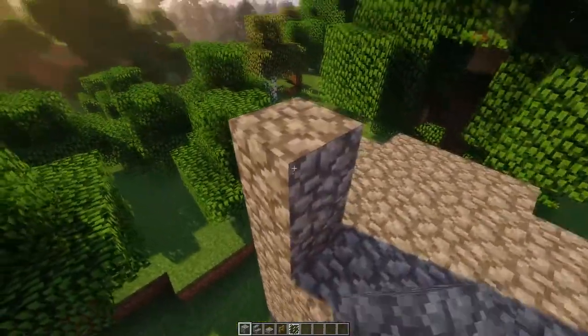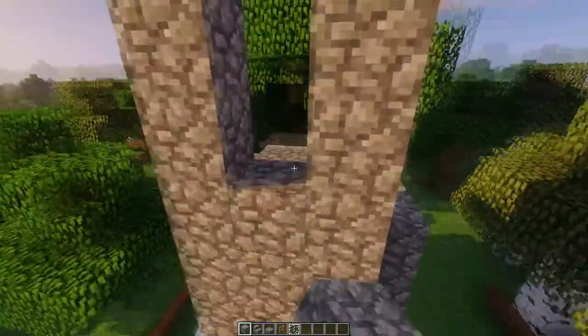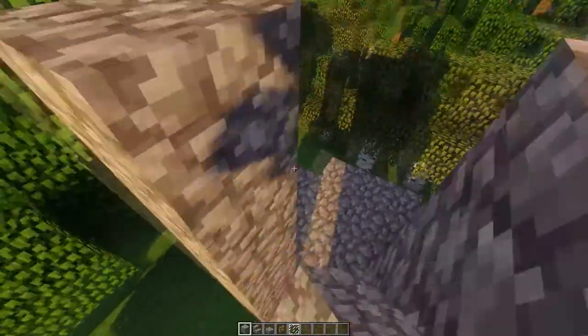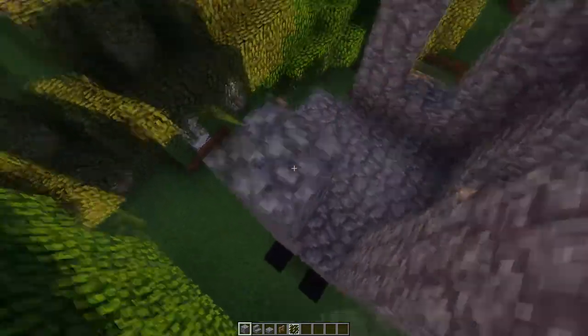Then you are going to do the same thing we did for the first floor and make 5 blocks up and make some windows — like this. So 5 blocks up and take one block at the bottom and at the top and copy it for the other sides.